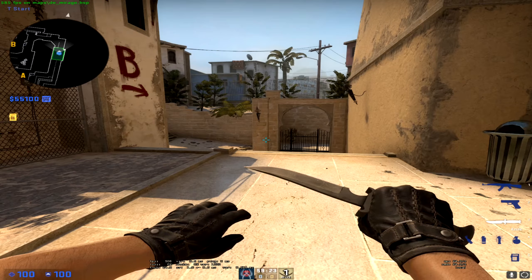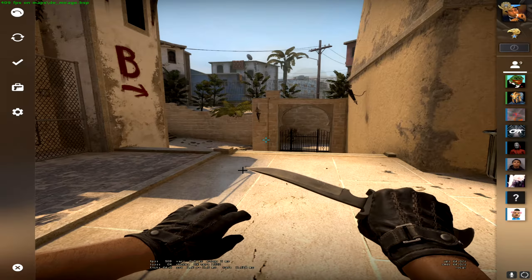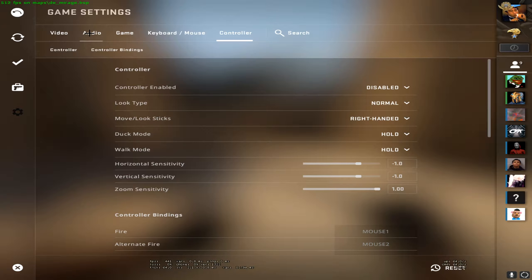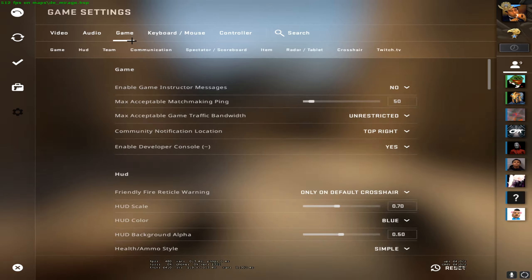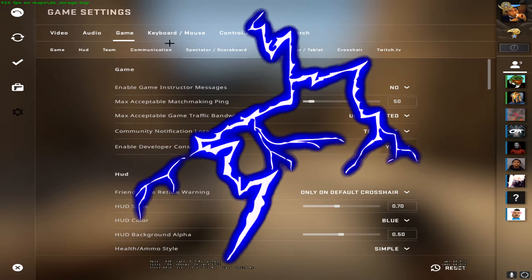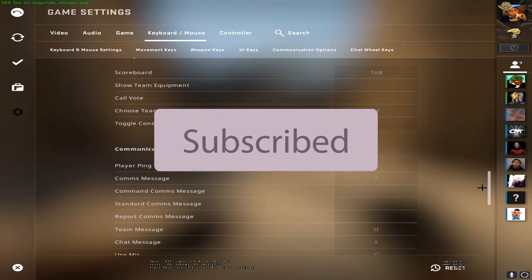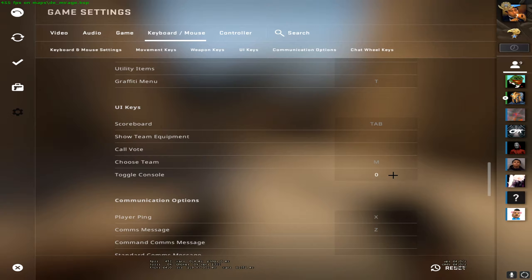The first thing you need to do is set up the console. Hit Escape on your keyboard, go to the Settings menu, go to Game, and right here you will see 'Enable Developer Console' — switch this to Yes. Next, go to Keyboard and Mouse, scroll down, and you will see 'Toggle Console' right here.